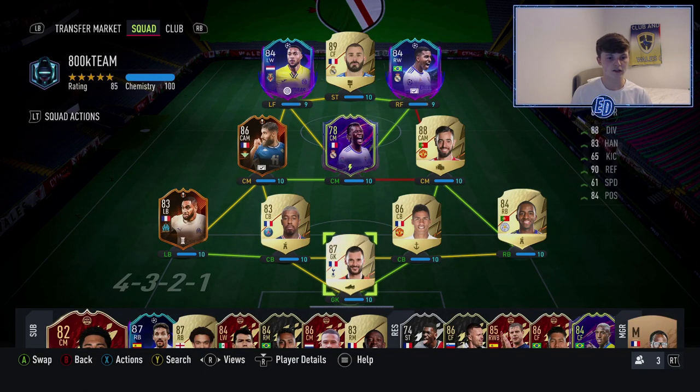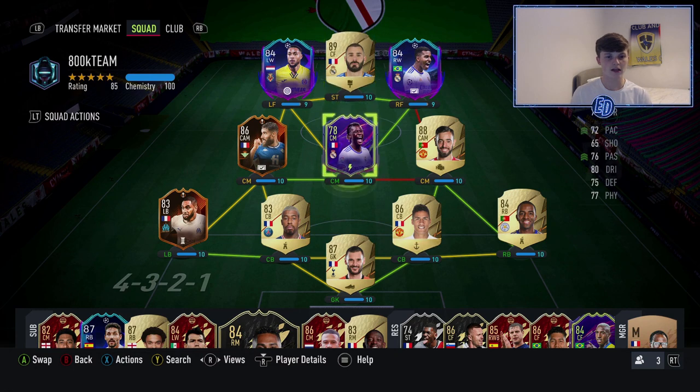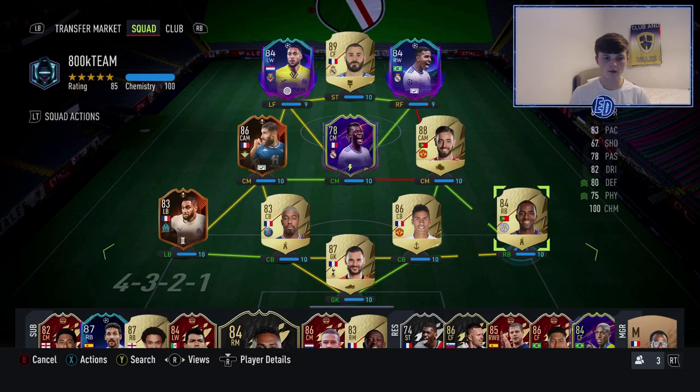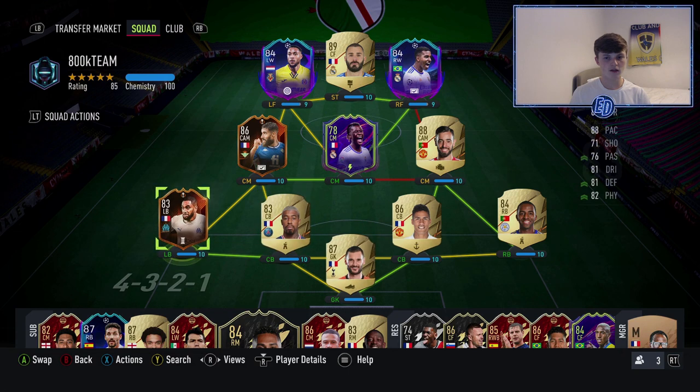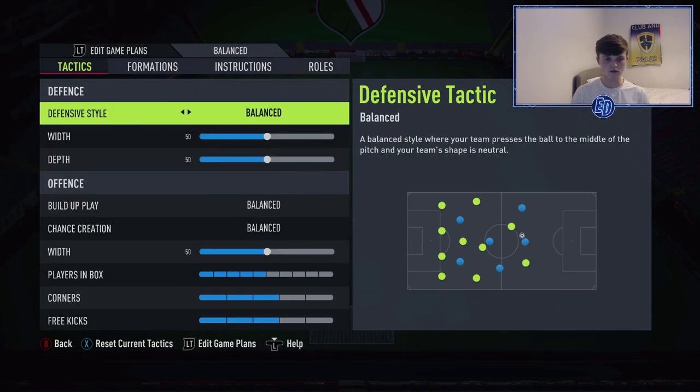That's the team — very, very fun. The defence is very, very good. Possible upgrades: Kyle Walker over Pereira, Mendy over Amavi (though I think they're similar), Kanté over Camavinga, and if you have Player of the Month Benzema, stick him there or get his inform if you have the budget. We're going to get into a game with this 800k team.